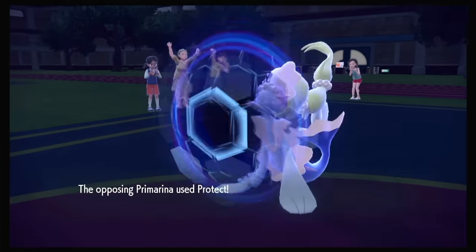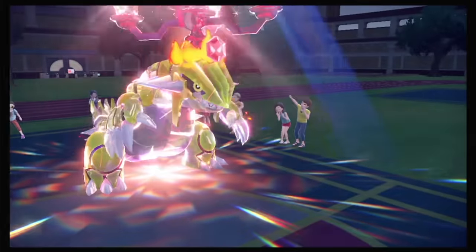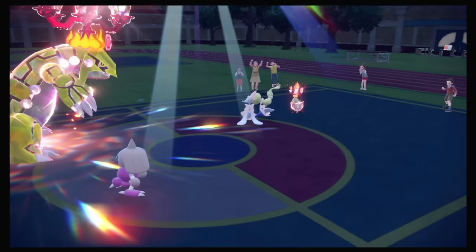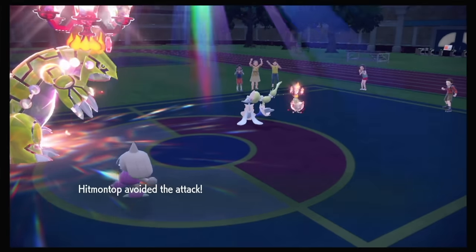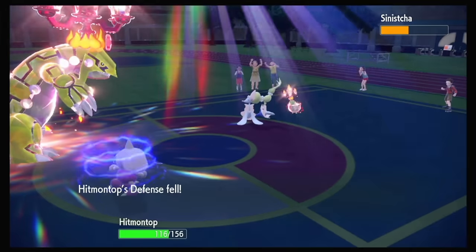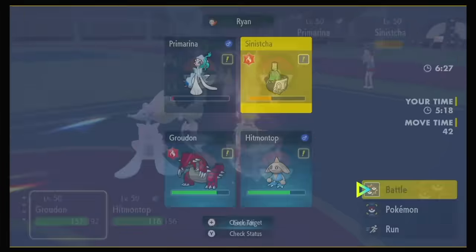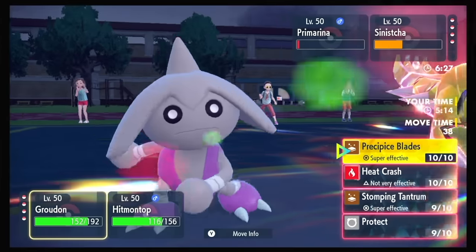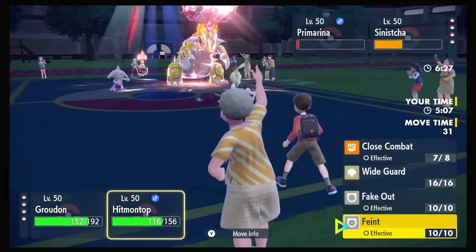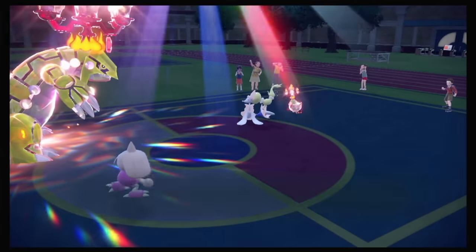Primarina just Protected anyway — cool! I'm happy stalling, because I know they have a horse and I want the horse to come out after Trick Room is done. Or at least when Trick Room is almost done. Hitmontop dodges! And that — wow, I knew we were minus one, but that did nothing! Confirm their item? Not Rocky Helmet. Stomping Tantrum into Sinistra, and Feint should be able to pick up Primarina. Yeah, got it.